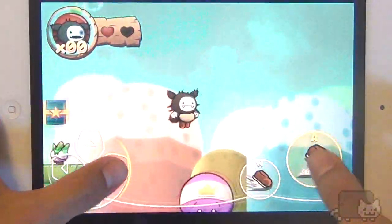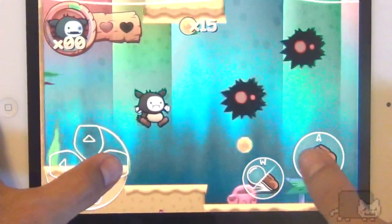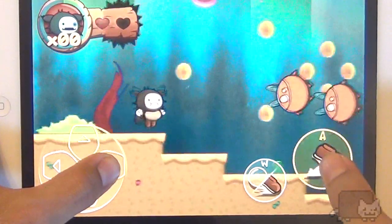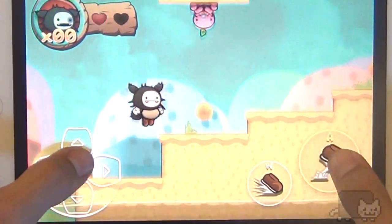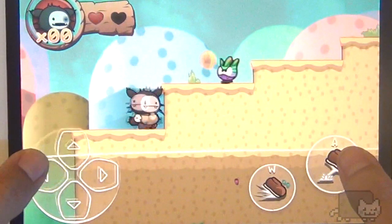Now I'm already getting trapped — I don't even know where I'm going. Quite frustrating, but in that good way where you enjoy it. Some of these water levels kind of get me all hot and bothered in like a Teenage Mutant Ninja Turtle way. Look at this little Charmander guy that burps up fire — Charmander!